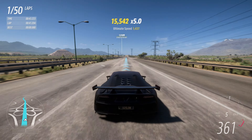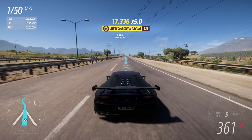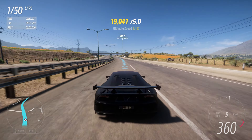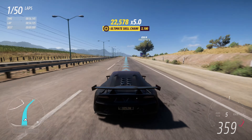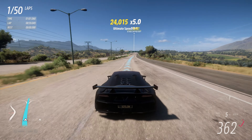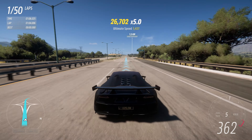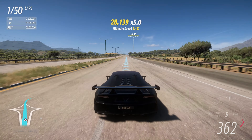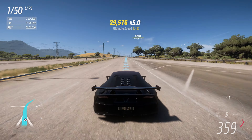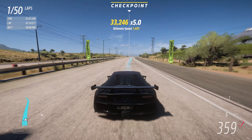Do the math: 50 laps times 10 skill points per lap equals 500 skill points total. This only takes three hours — the Goliath takes nine hours for 50 laps and gives you way less XP and way less skill points. I'm going to show you one lap now. What I've done is taped my gas pedal down to the bottom.